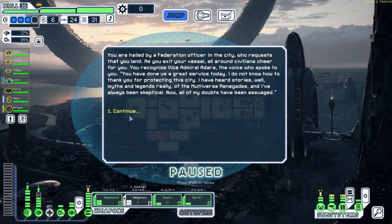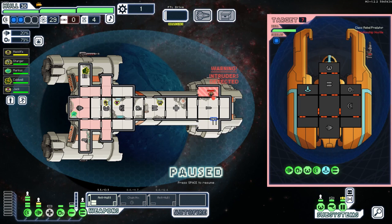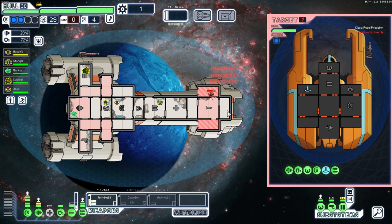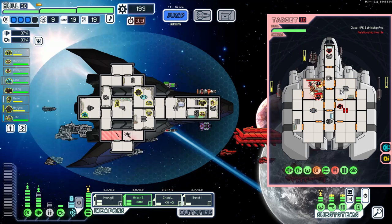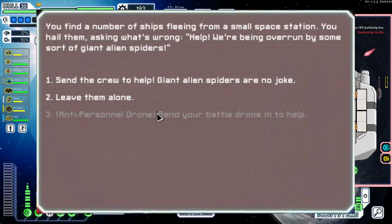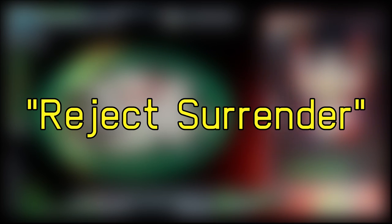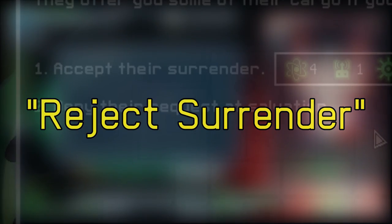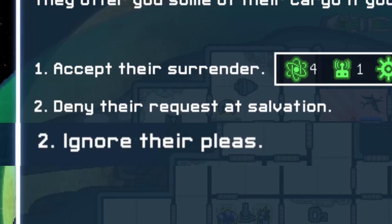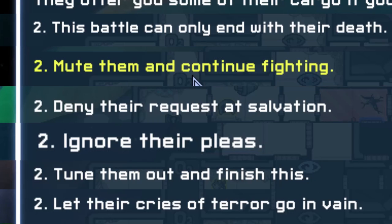The writing in this mod is really good. The original game had a pretty grim but hopeful tone — you were playing the one ship that could save the Federation from ultimate doom, and the writing reinforced that you were kind of flying through the end of the universe as you marched to save it in secret. Even still, it didn't take itself entirely seriously. Multiverse continues that trend. No longer does the reject surrender button text simply read just that. Instead, it's: 'Deny the request for salvation.' 'Ignore their pleas.' 'This battle can only end. Mute their death.' 'Continue fighting. Tune them out.' 'Let their cries of terror go in vain.'